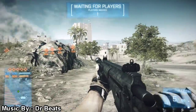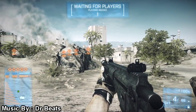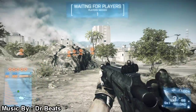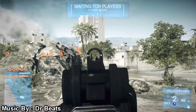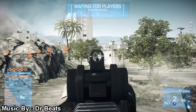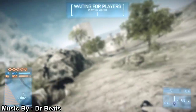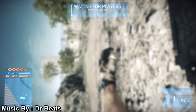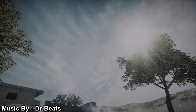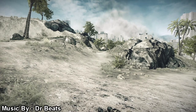The JNG-90 is a bolt action sniper rifle. It has 10 rounds in the clip and then you have one in the chamber, making it 11 shots. Almost everyone says that this gun is pretty much like the M98B, except you just got a lot more rounds. So this is what the gun looks like bare bones, with absolutely nothing on it.